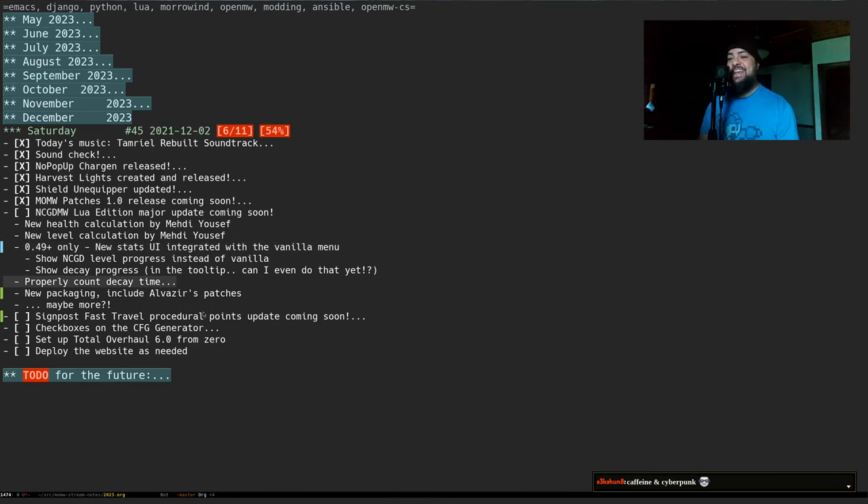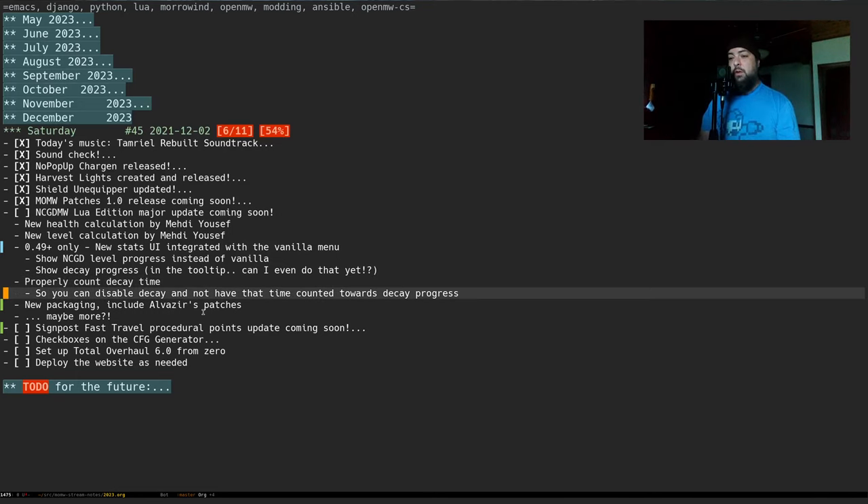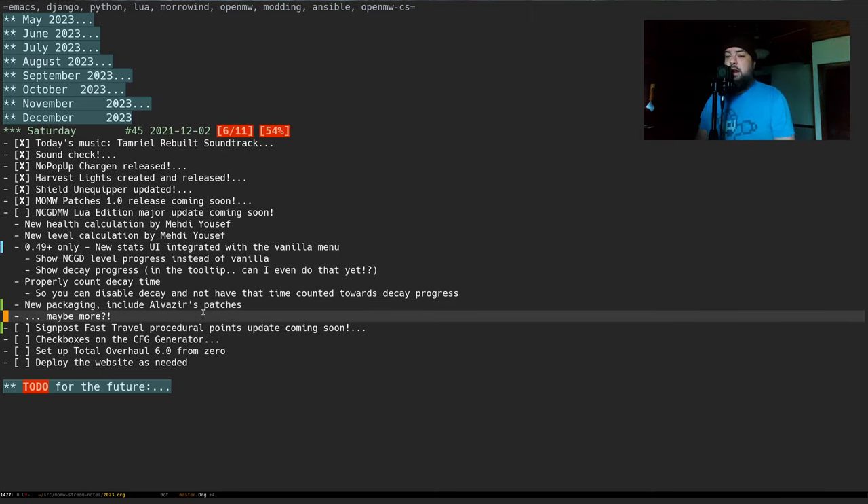There's another issue with counting decay time — right now decay just looks at your total game hours regardless of whether you've ever disabled decay, and I feel like we should look at when the player disables it and not count that time. I'll also be doing a new packaging system to make it easier to install individual things, and I'll be including some of Alvazir's patches. Some love coming to this one very soon.